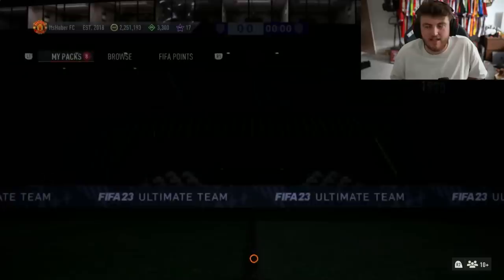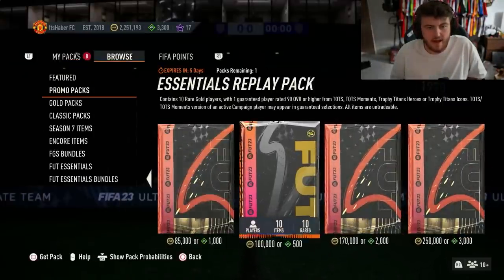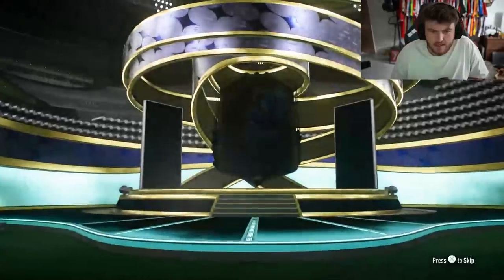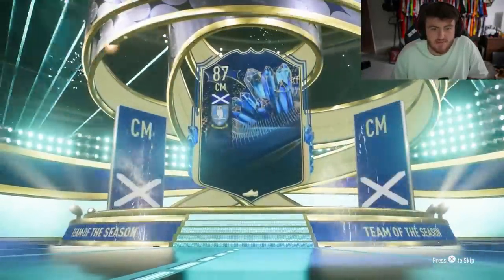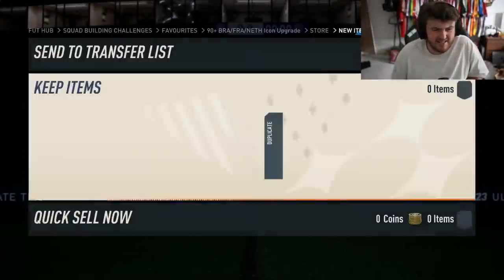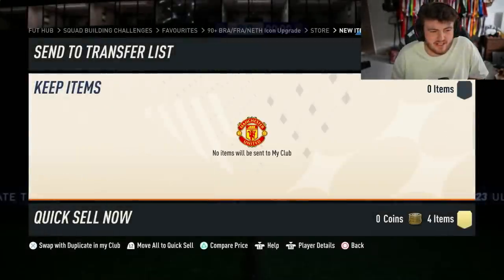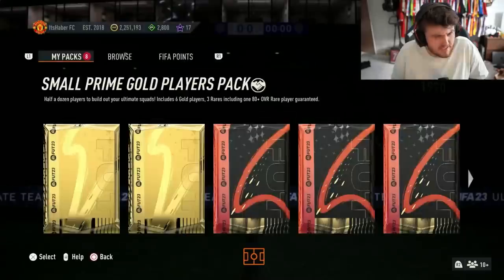That's three of the five slots taken up, so I have to bear that in mind. Next we have the essentials replay pack. It is a Team of the Season on the front - it's going to be a Scottish centre mid. Barry Banan. That's not ideal. No dangler there either. We'll just take the 90 rated Team of the Season - Scottish Barry Banan. I think we have one more pack left to open.